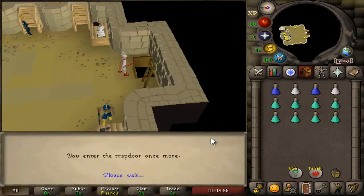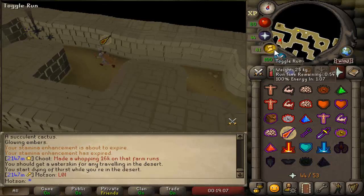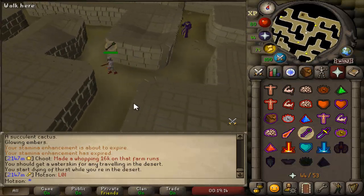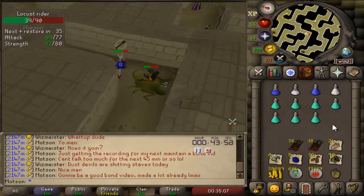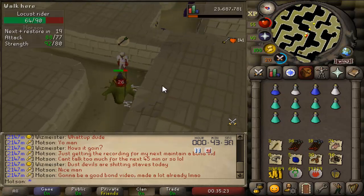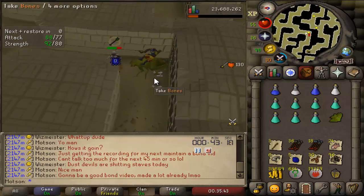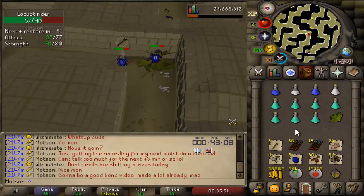Once you're here you're going to want to go down this trapdoor and follow this path. Pray Mage as you run past the first guy and then just down here. If you've completed the Contact! quest, the bank is just outside of the trapdoor you climb down, so it's great for fast trips — and that is also why you should complete the quest. When you're here you need to keep Protect from Ranged on, and if you're more experienced you can prayer flick to make the trips last a lot longer as well.